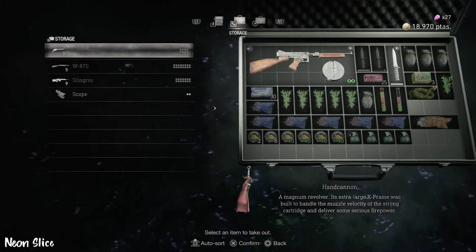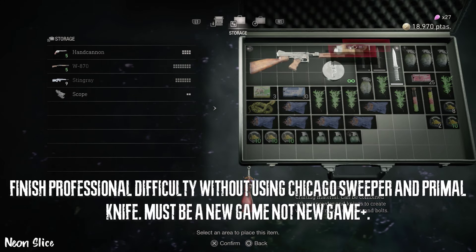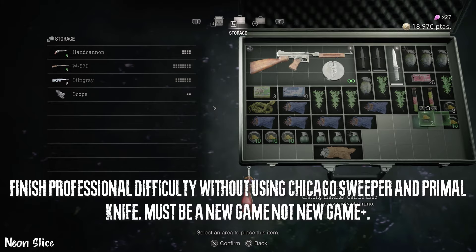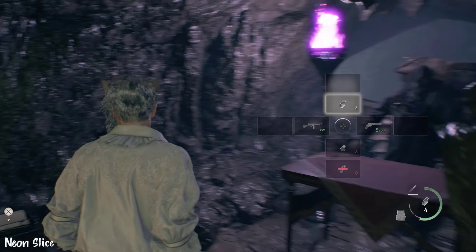In short, you have to complete a new game file — the entire story — without using bonus weapons. It has to be a new game, and the bonus weapons are the Chicago Sweeper and the Primal Knife.